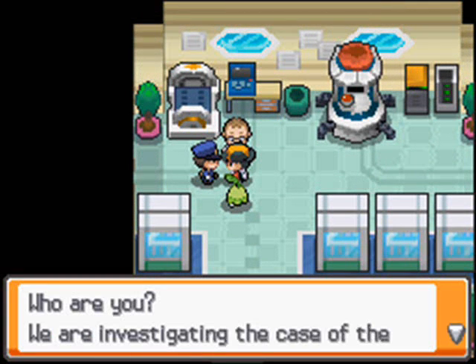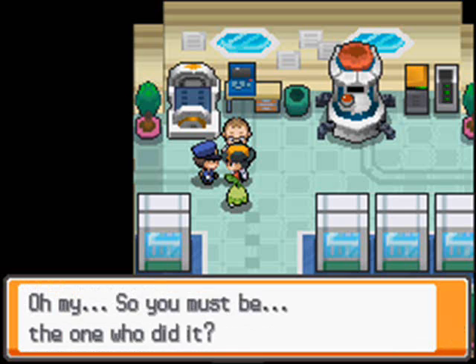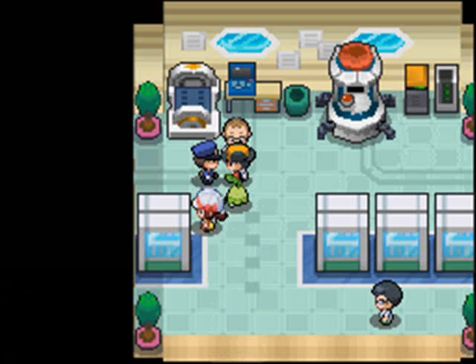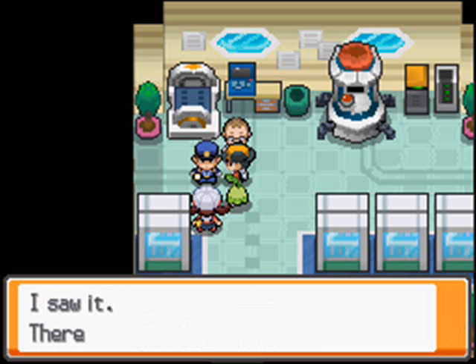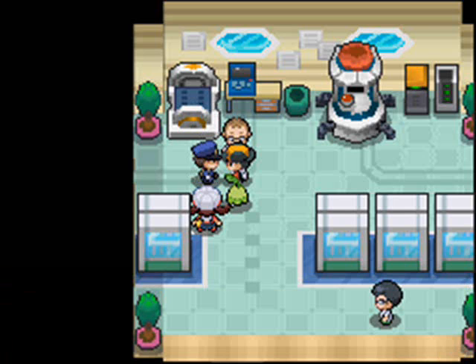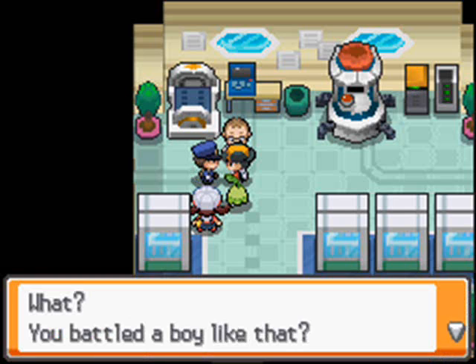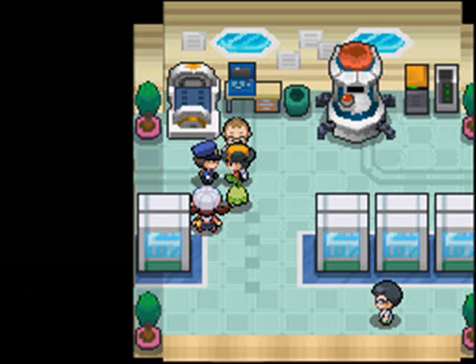Now going back to Newbark Town, go to your professor's lab. There will be a police guy who says: 'You — your investigation of the missing Pokémon. Rule number one: whoever did it will come back to the site.' And so you must be the one who did it. Then Lyra — or whatever her name is — comes and tells him no, he battled the trainer but it's not him. But the officer is like, 'You gotta listen to me — a boy like that, he must be one of the ones who did it.'